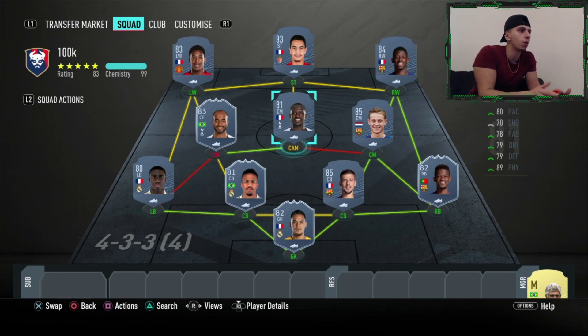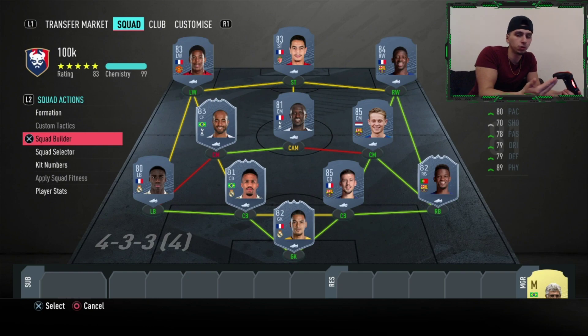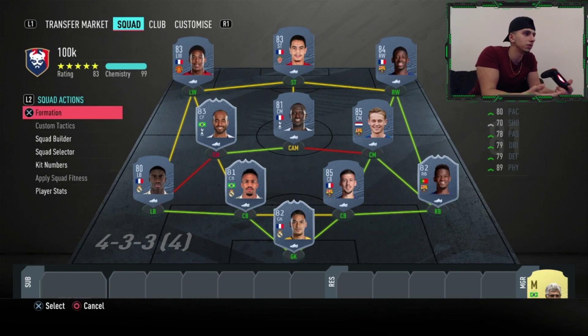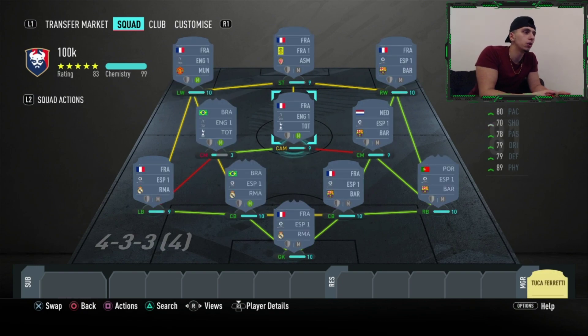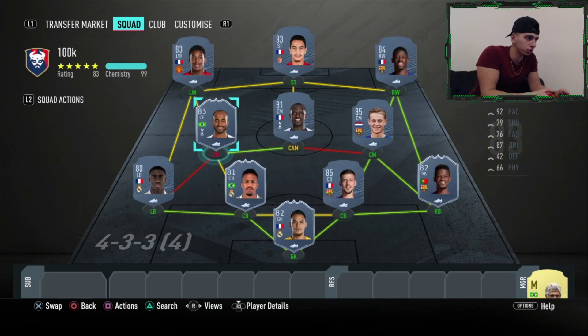We started with the 4-3-3 just to give them maximum chemistry, but using custom tactics you can obviously change the formation. The 4-2-3-1 is very popular and it suits this squad very well because you've got two CDMs and four forwards. The chemistry is 100 when you've got the right manager and loyalty.